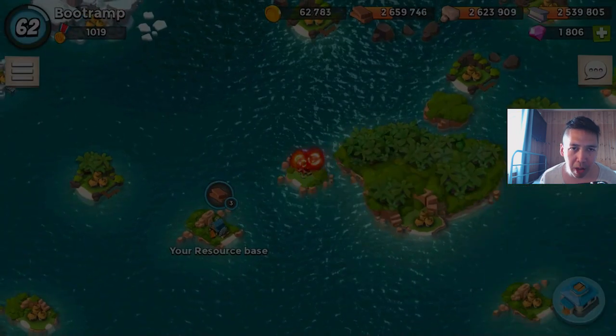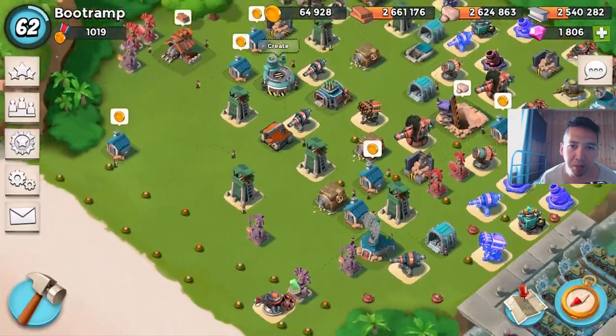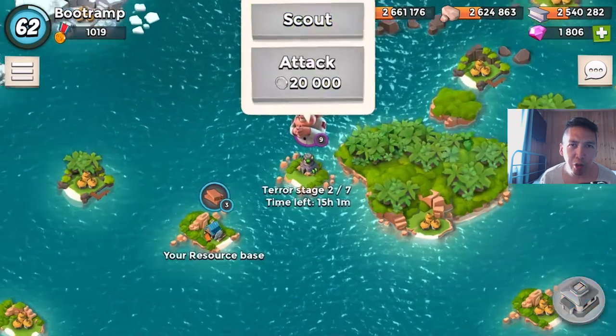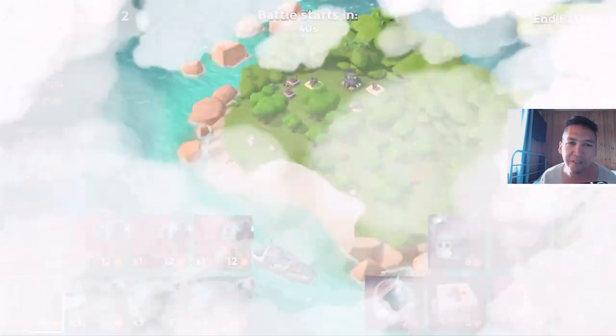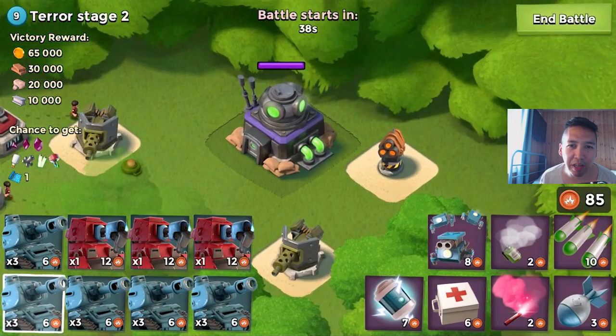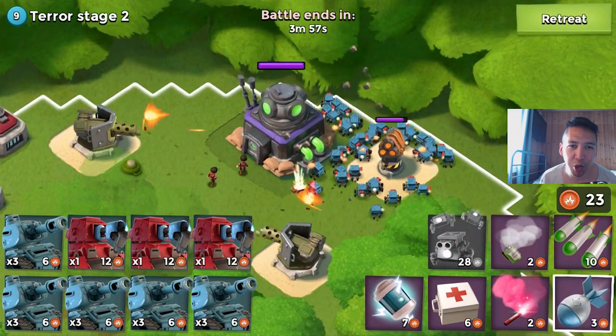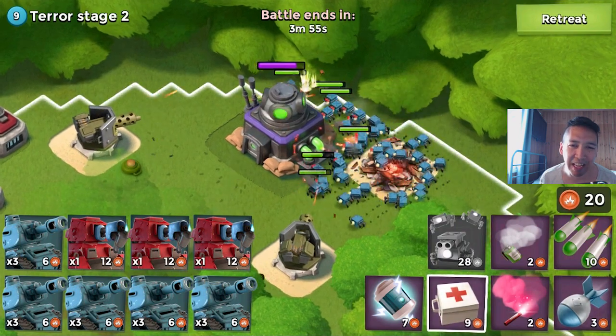I didn't get any prototype module. I'm always seeking prototype modules because I want to make some awesome prototype defenses — you need a lot of them to get those maxed-up defenses. Let's see what we got on stage 2: a rocket launcher close to the HQ and some machine guns, which are not dangerous at all for my critters.